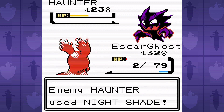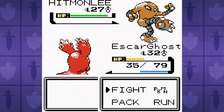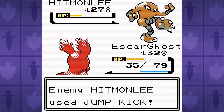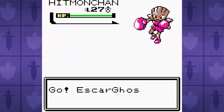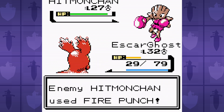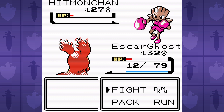Is this getting a little frustrating? Well... yeah. After scraping together a win against Morty, I surfed over to the Cianwood City Gym to take on Chuck, the Fighting-type Gym Leader. But to my surprise, I could barely even get to him. There's a set of consecutive battles against a Hitmonlee and a Hitmonchan that I could not get past for the life of me. This took sooo long. Hitmonlee's jump kick hits like a truck, and our frail snail just can't handle it. I think I spent just as much time trying to get past these two trainers as I did trying to beat Morty.